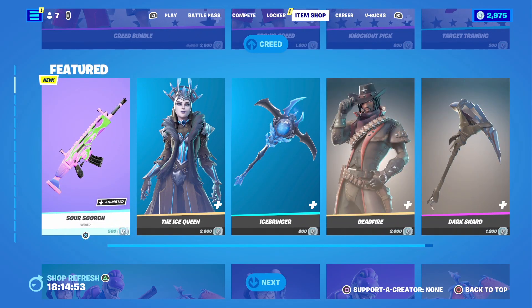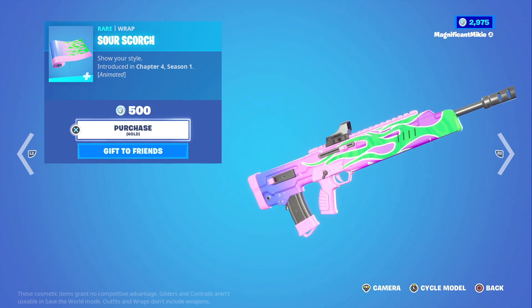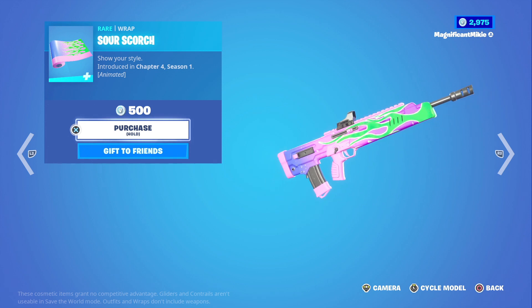There's the new Sour Scorch Wrap for $500. The colors are like neon green, pink, and purple — it definitely reminds me of sour candy with the way they have it colored. I imagine when I see all these colors, I definitely imagine Warheads being these colors. Anyways, the Sour Scorch Wrap is $500.